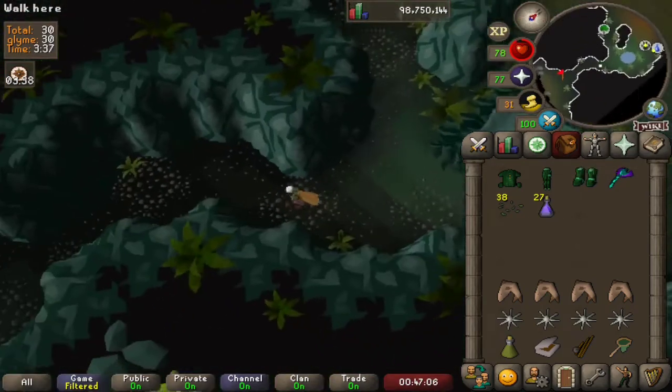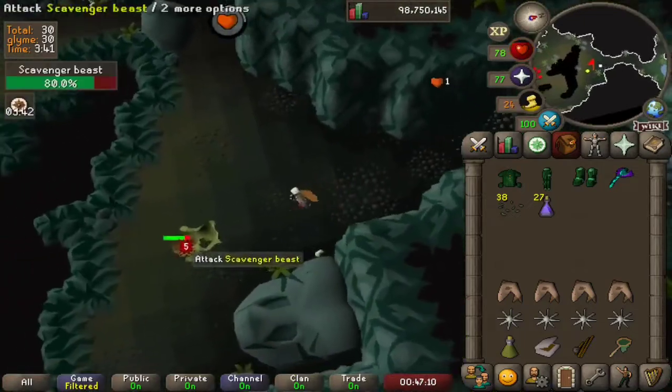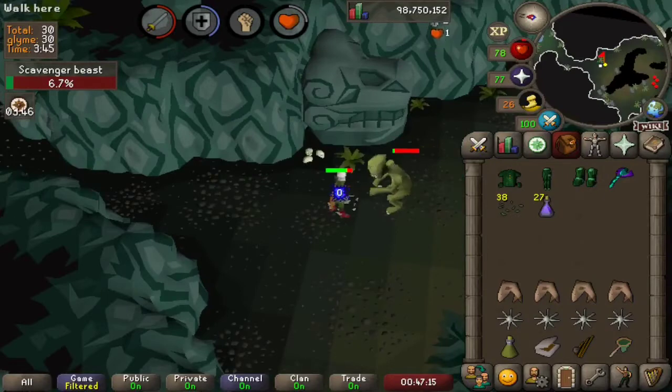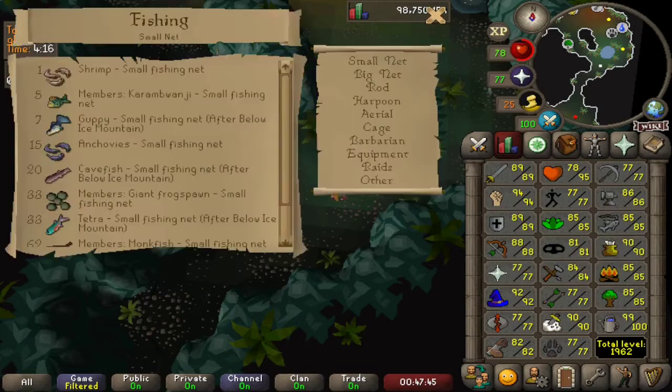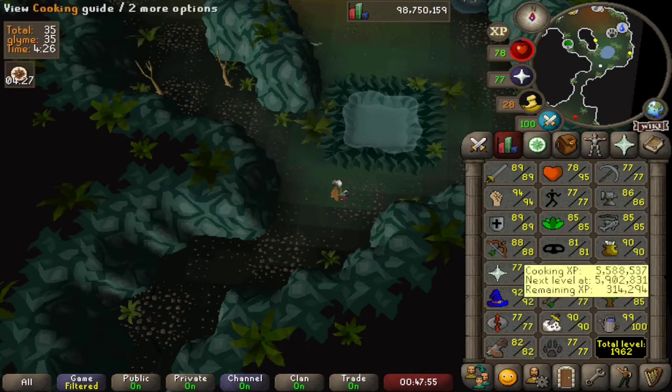I started the raid and came into our first room and killed our little scavenger beast. These have a variety of drops, some of which are useful for the raid. The cave worms you obtain from those scavenger beasts can be used to fish for different kinds of fish depending on your fishing level. We are 85 fishing, so it would be the rocked fish, and that will change depending on your level.